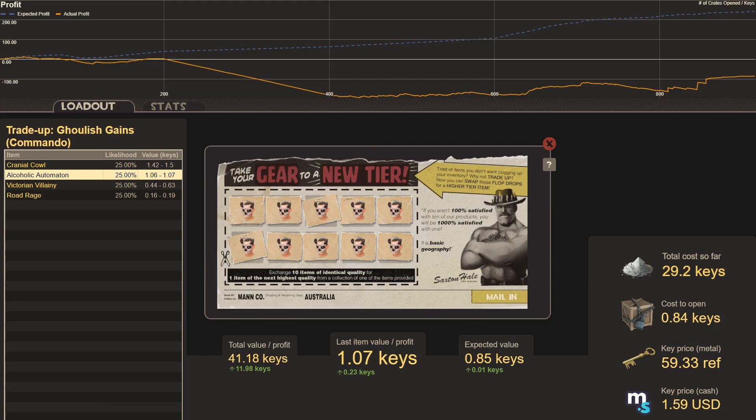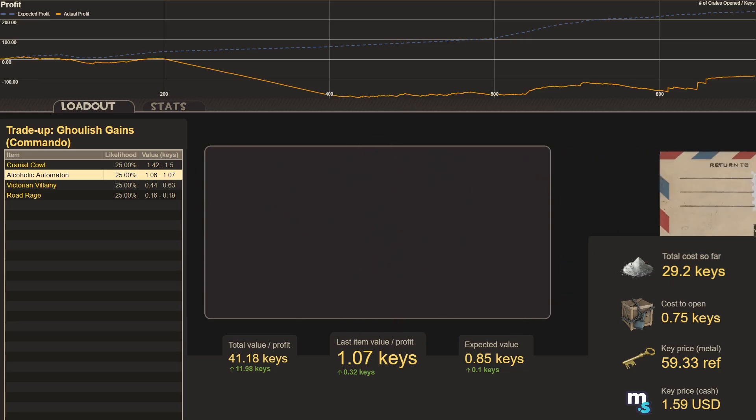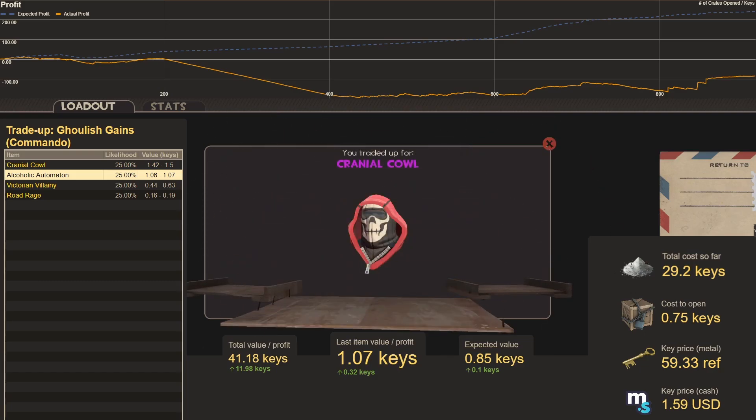Trade-up fifty-seven, all Mast Fiends — cost up to 0.75 keys, still expecting a 0.1 key profit: we get the Cranial Cow, worth 1.5 keys — a 0.75 key profit. That's one I see a lot of soldiers wearing in-game. If you're planning this trade-up, do your own calculations — check if prices have dropped, as that reduces expected value.